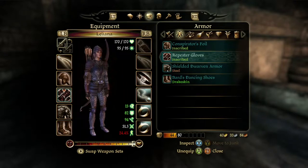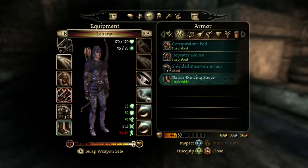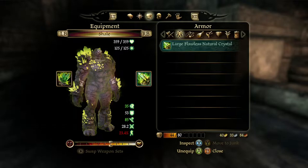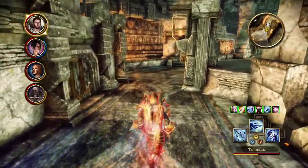I did a similar thing for Conspirator's Foil, Repeater Gloves, and Bard's Dancing Shoes for Leliana — I bought those from the Dwarf Vendor in our camp. Couldn't do it with the Shielded Dwarven Armor, but she's now upgraded to Flawless as well. We're all sitting pretty well in our equipment. Now that I kind of cheatsy-doodled it — but that's not the point. The point is I'm moving forward now to learn about Shale.